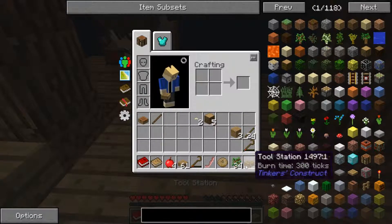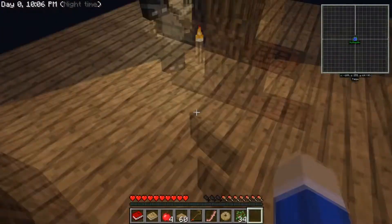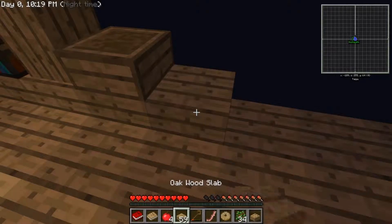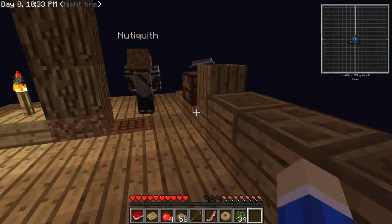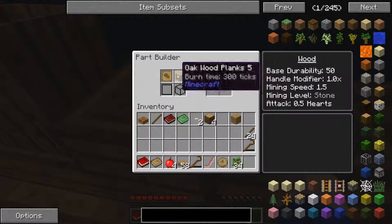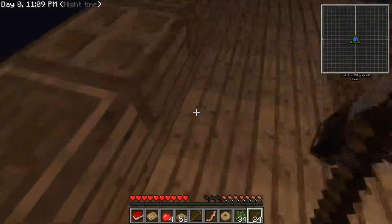Oh, you made a tool station! Make it a slab. We need a couple other crafting stations. We just need a part builder — we don't need a pattern chest. We need a part builder and a stencil table. The stencil table turns the stencils into other stuff, like an axe head. The part builder lets you make the parts out of the materials, and then this lets you build the tools after you get the things.